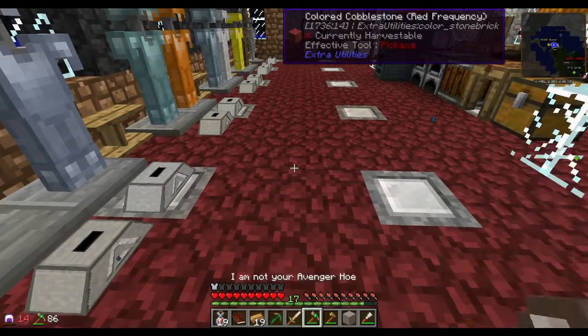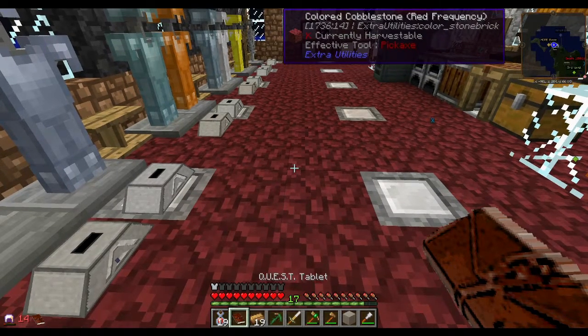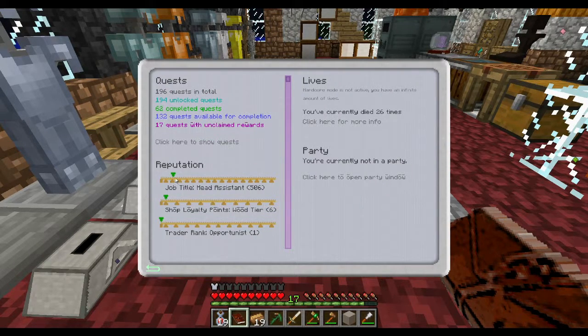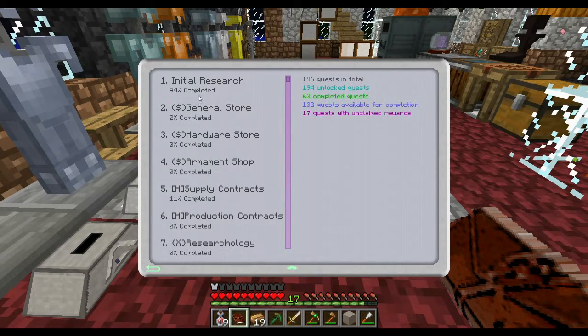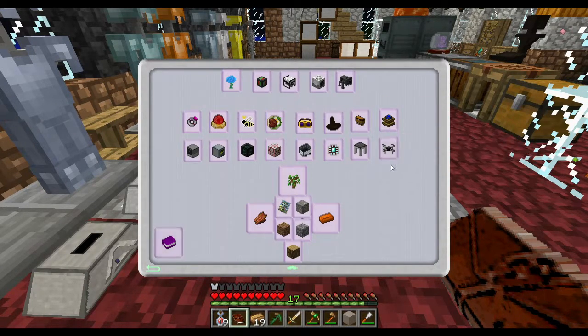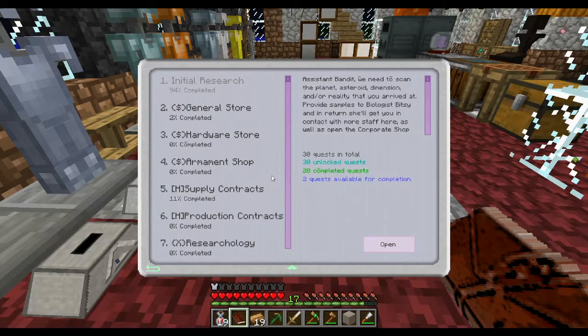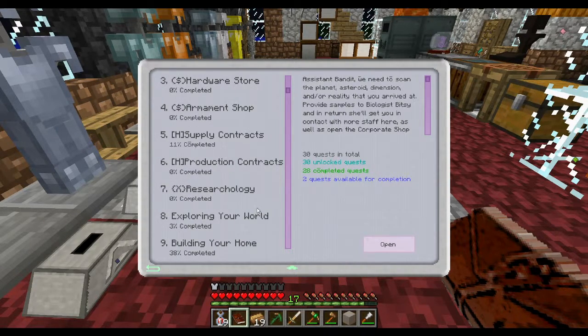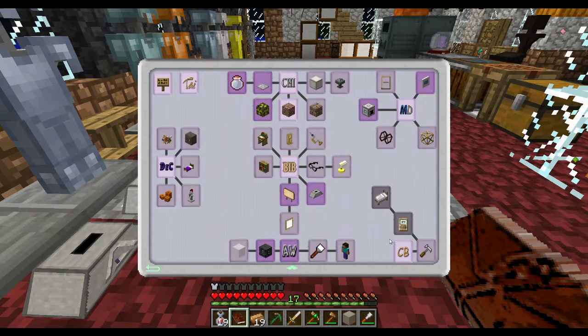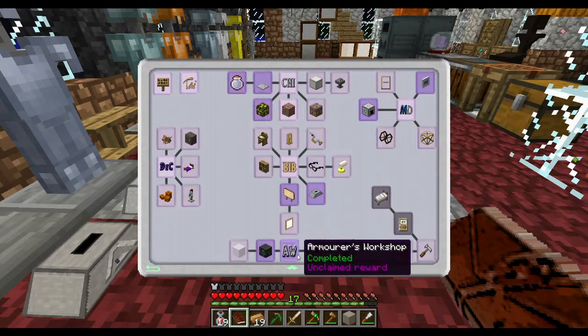All right, so what we're gonna do first is go over the things that we've been doing. I have accomplished a lot. For example, we are now head assistant and unfortunately we're still wood tier. Last time we left I think we were sitting at 94%, but I have been busy doing many, many quests — building your home, for example. Very, super, super cool.